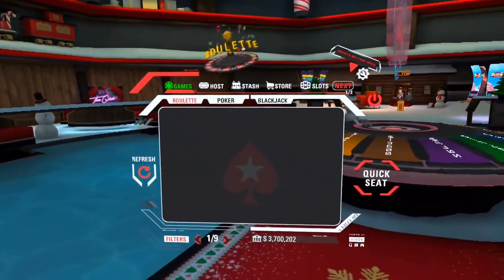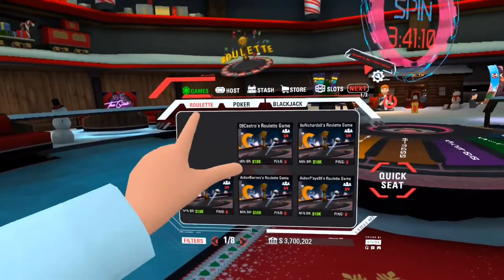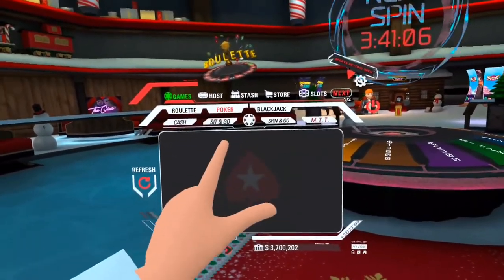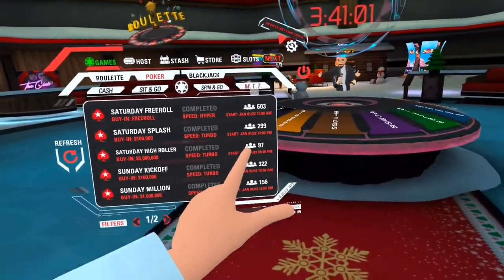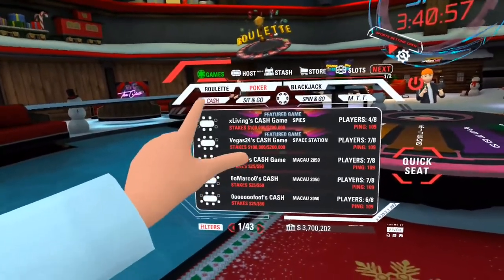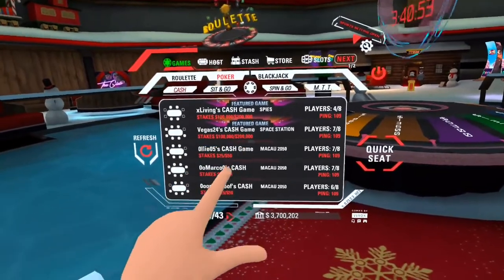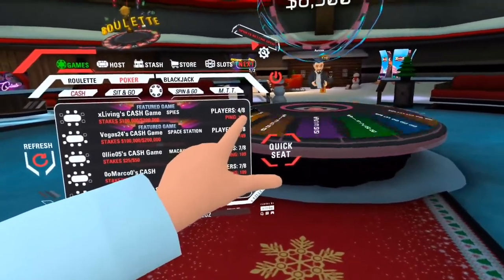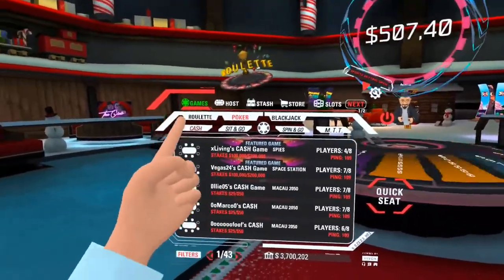To start off, you might want to play some games. You've got roulette, poker, and blackjack right here. You can select any of those and it will give you options — those listings are actually tournaments. Go to cash on the far left to see table stakes: one hundred thousand, two hundred thousand, twenty-five, fifty — along with the ping, number of players, and the room they're in.